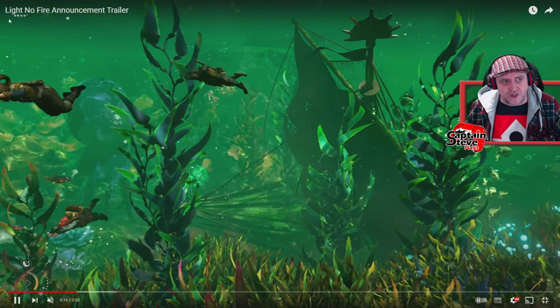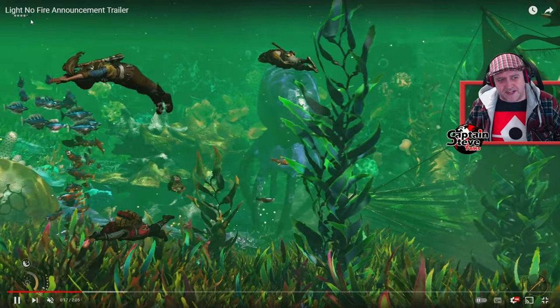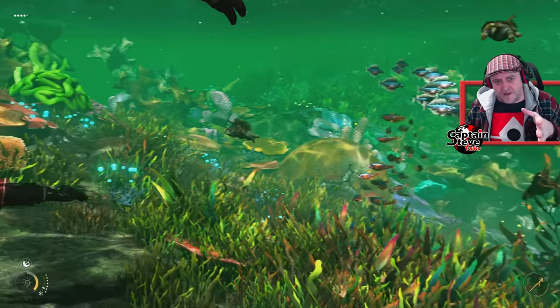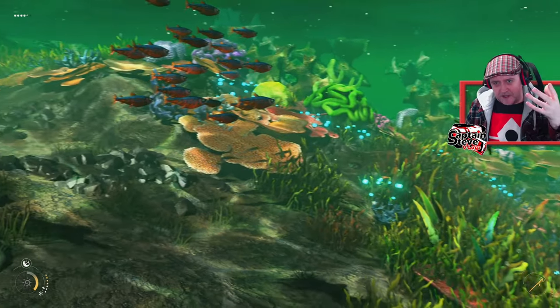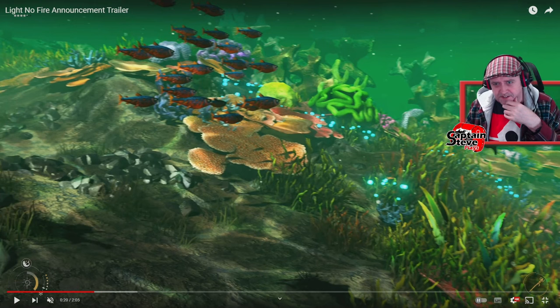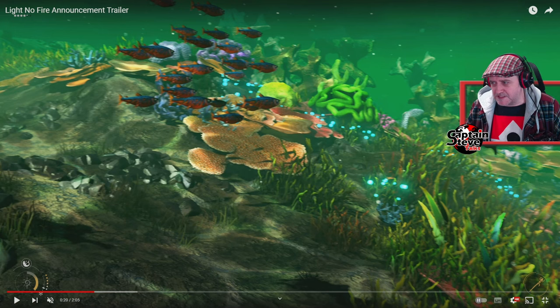That little guy swimming in the background almost looked amphibious — he's got some sort of amphibious head, almost looks lizard-like or like a newt. So we've got quite a few races going on. Let me just move the camera for a second — this little blue guy here, he looks very amphibious. There's definitely a good variety of race types showing up across the underwater scenes.